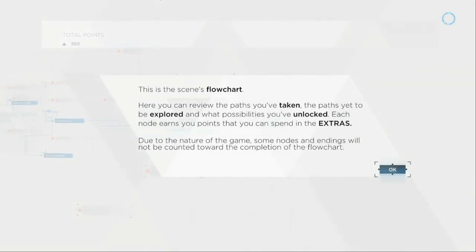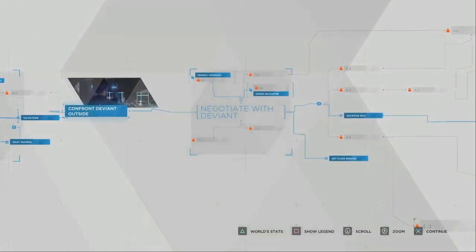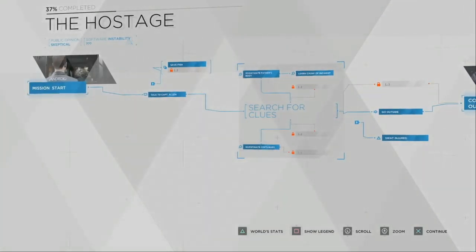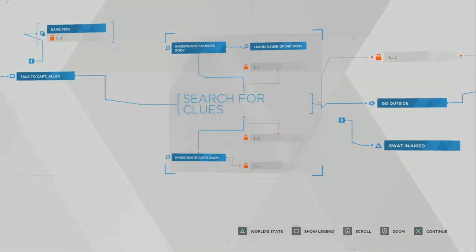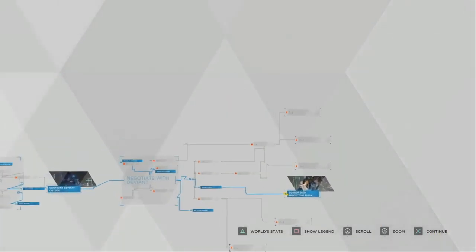Oh, the scene flowchart. Here you can review the paths you've taken, the paths yet to be explored, and what possibilities you've unlocked. Each node earns you points that you spend in the extras. Due to the nature of the game, some nodes and endings will not be counted towards the completion flowchart. There's a whole lot to look at here. I should have searched for more clues, but otherwise I did everything I would have actually done had I been in this situation.